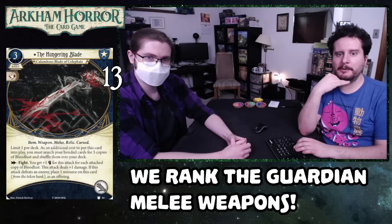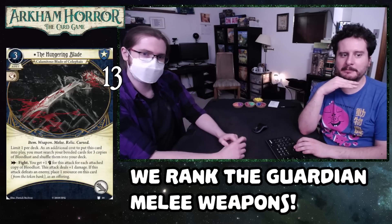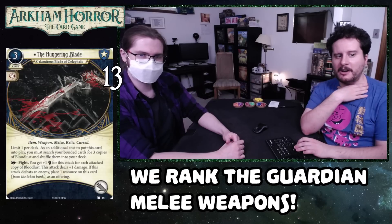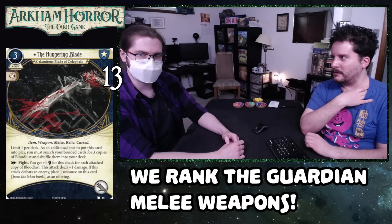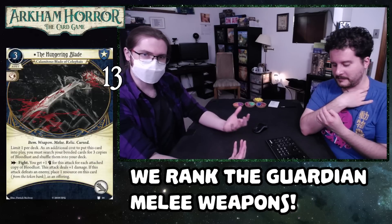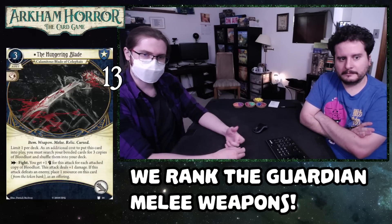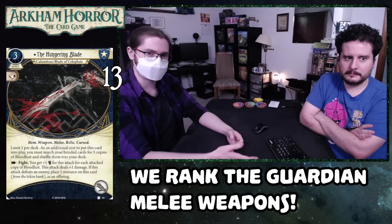Number 13 is the Hungry Blade. It's only one hand slot, limit one per deck, and you search your bonded cards for three copies of Blood Lust and shuffle them into your deck. As a fight action you get plus one fist for each attached copy of Blood Lust, this attack deals plus one damage. If it defeats an enemy, you place a resource on this card as an offering. Blood Lust requires you to remove two offerings — if you can't, you take a horror and shuffle it back; otherwise if you can, you attach it to the Hungry Blade.